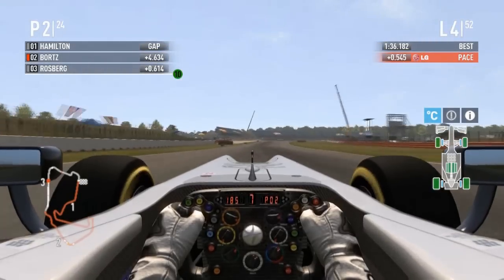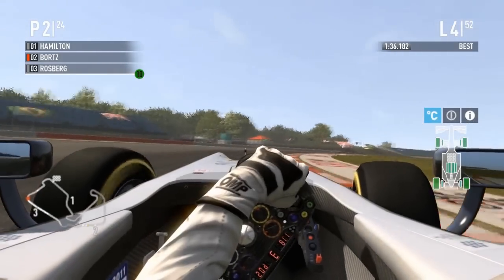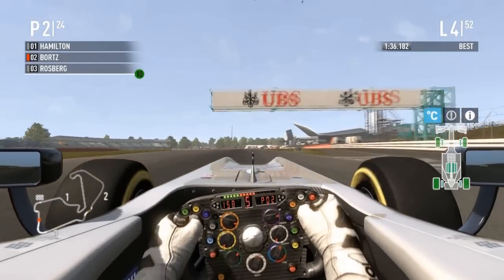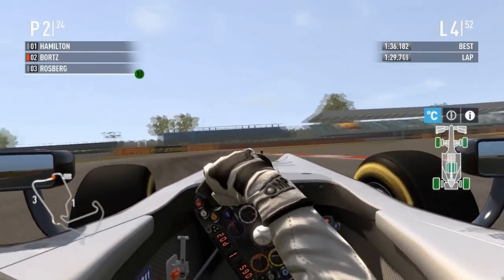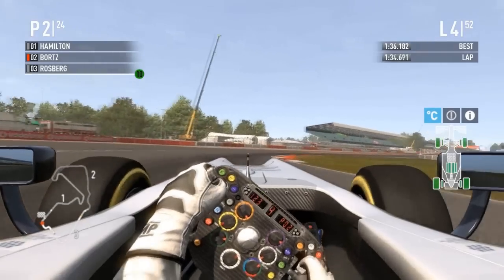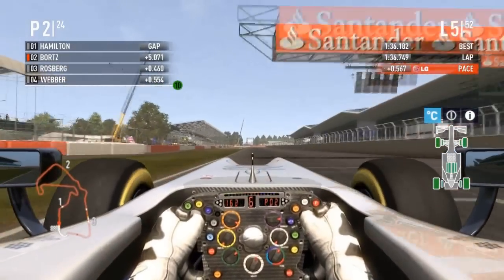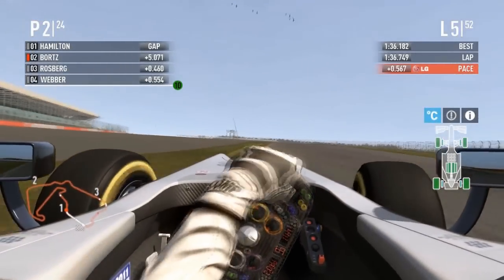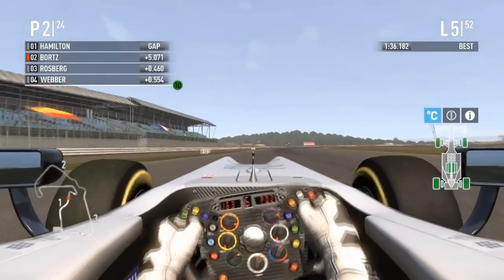Bortz is forming his own version of the Trulli train — all the sharp-enders are looking to get by him but none of them can. The DRS zone on this track is very small, not exactly the most effective. Bortz is five seconds slower than his previous lap — not doing himself any favors, now five seconds back to Hamilton. He went a little wide on that edge but nothing too dramatic — not like what Kobayashi did earlier.